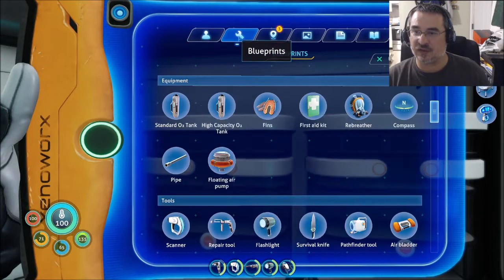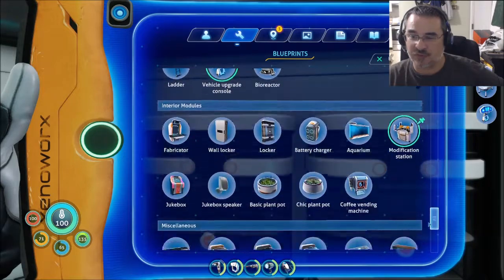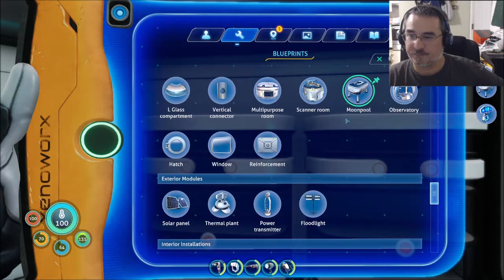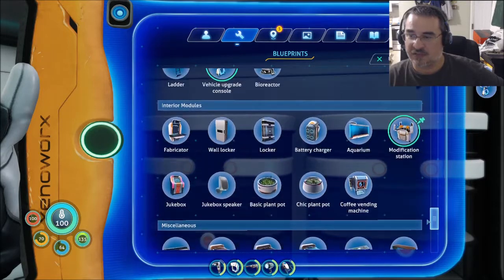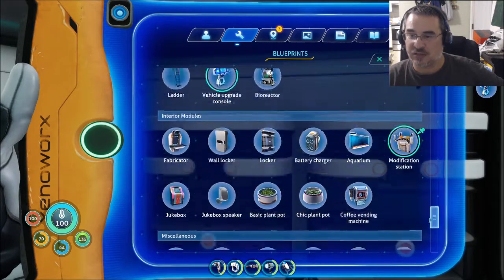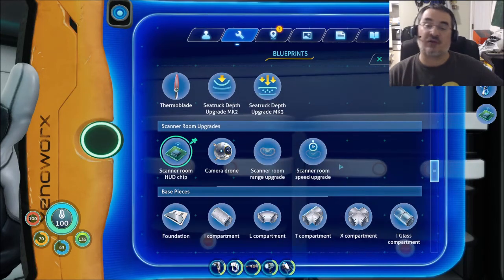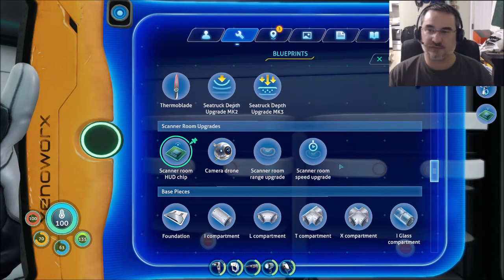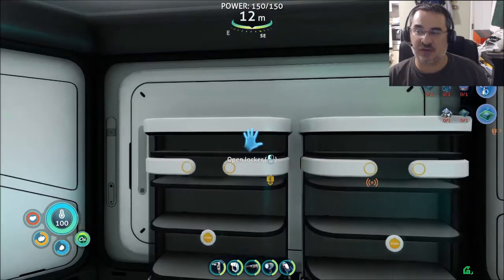As far as pins — I know I've got the stuff for the moon pool, so I'm gonna go ahead and remove that from the pin. I would like the depth mod but I'm not gonna worry about it too much. What I really would like is the Scanner Room HUD chip — oh, that's why I don't have it yet, because it requires magnetite. That's gonna be quite a ways, but I want to keep it in mind. Thermoblade — I just need the modification station up and going.